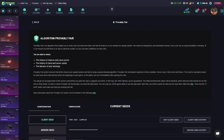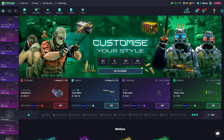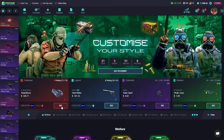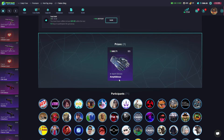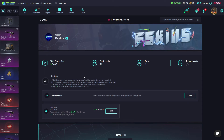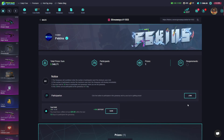We have this huge upgrade section where we play and make profit. Also, giveaways — you can see how many participants there are. For this giveaway the top out is 10 dollars, which is an amazing prize. Not many people join, which is an advantage on FSkins giveaways — not like 300 people required.